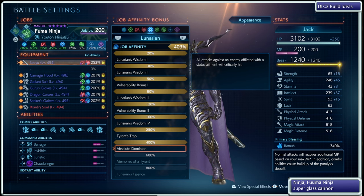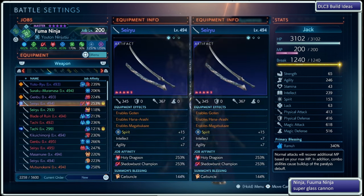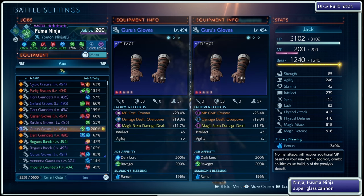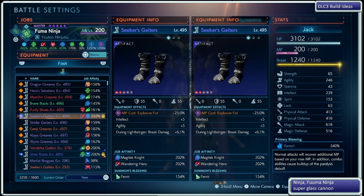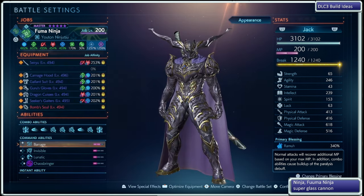I have Tyrant 400%, so I can critical hit from any direction, as long as they have a status ailment, like the water or the wind. Across my gear, I have Relics, like Blue Artifacts. All the percentages are about 100% or higher, and I do have Intellect, Agility, and some type of Break Damage dealt, stacked up across my gear.